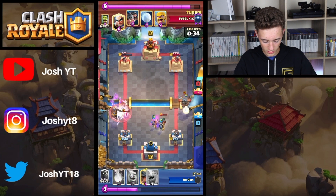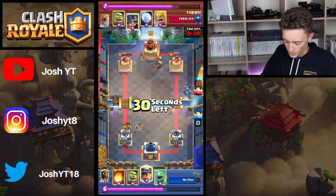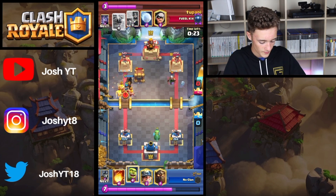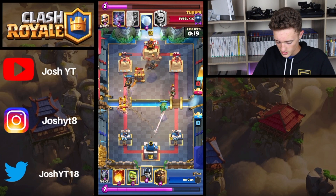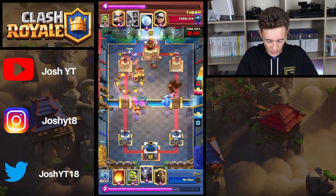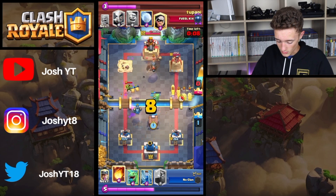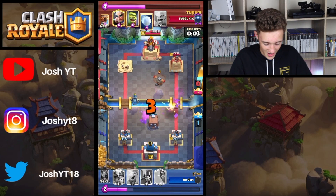Guards are used, Mega Minion is used. The Miner might be sent in straight away. Baby Dragon is going to be split in the back right. Miner is going to be sent — that's a good Fireball value to get the Princess Tower and the bottom lane. The Miner is actually going to take down the tower.